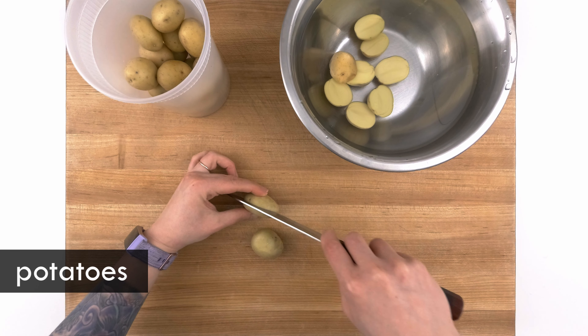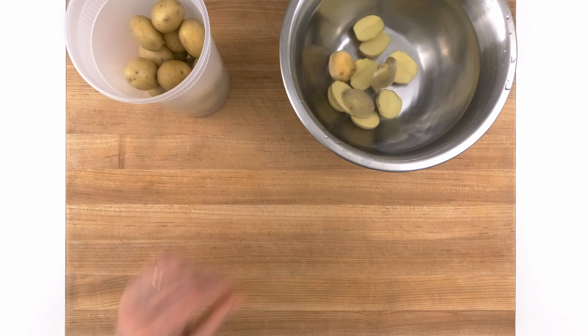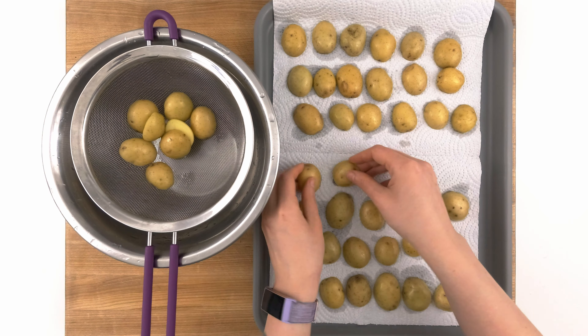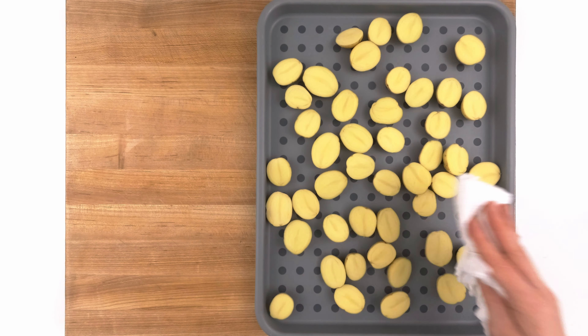Starting with the potatoes, I'm using small ones so they cook quickly and evenly, but if you can't find small ones, just cut them into 1.5 inch or 4cm pieces. After rinsing them, I'm patting them dry as thoroughly as I can. Water in a pan of hot oil will splatter a lot, so I do what I can to prevent that.